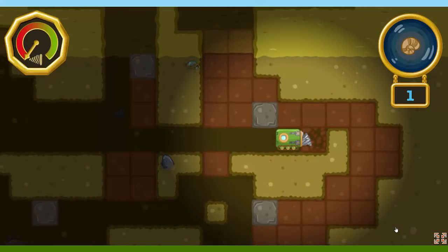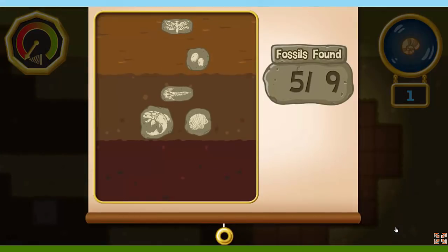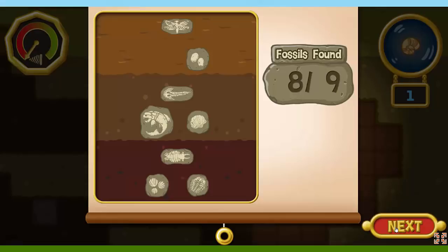Oh no! Our drill is worn out! I guess that's all the fossil hunting we'll do today. Let's see how many fossils we found! We found eight fossils! Nice work! Our drill is worn out, so this will be the end of our fossil adventure. If you want to play again, tap the button to return to the surface. Or tap on a fossil to learn more about it.